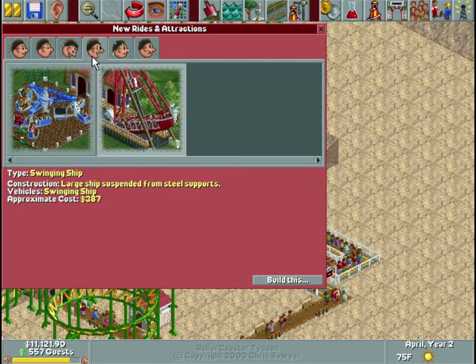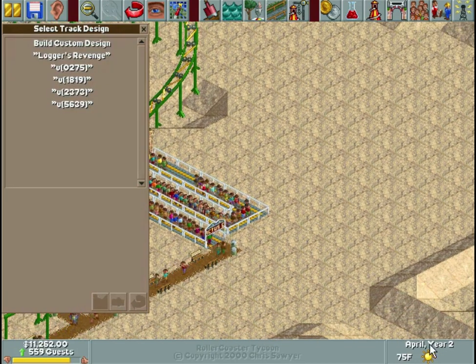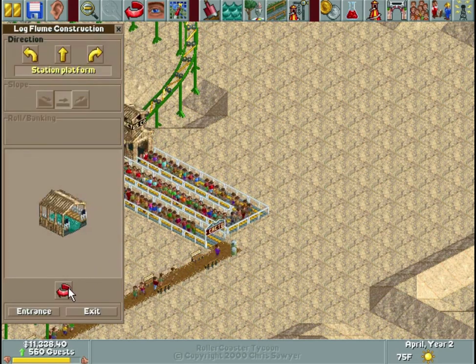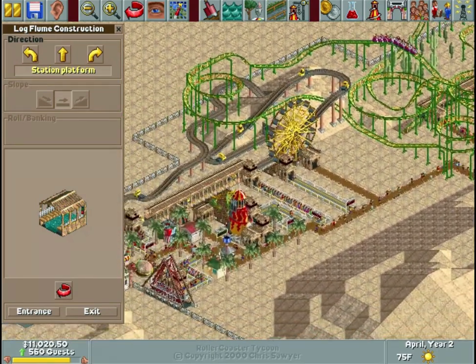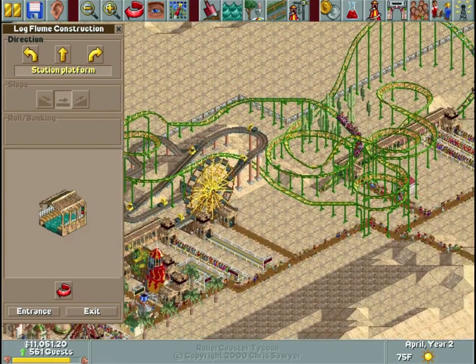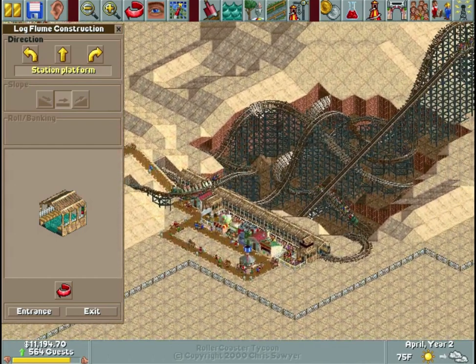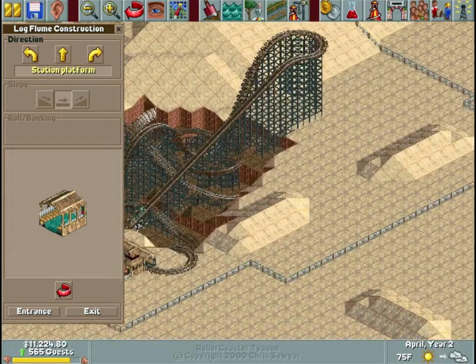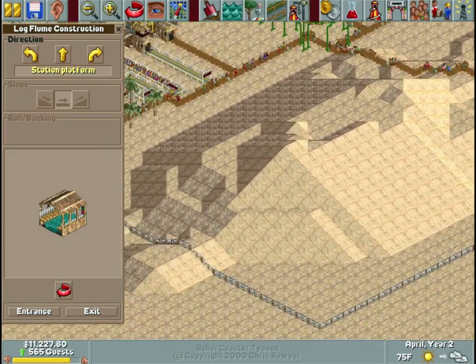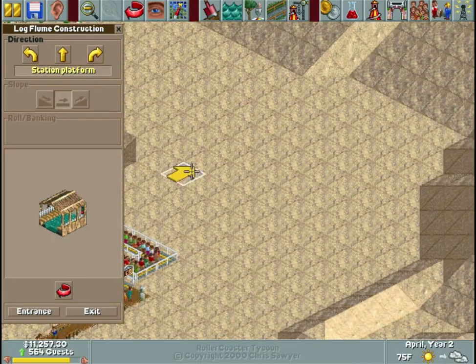I'm going to build a log flume. There is no water in this park other than the rain we found out exists, so we're going to do that. I built a pretty successful one last recording, which got not recorded, so we're going to try to do that again — we might tweak it. Last time we built it in this general area; we're going to build it over here instead. I don't know how this is going to end up.